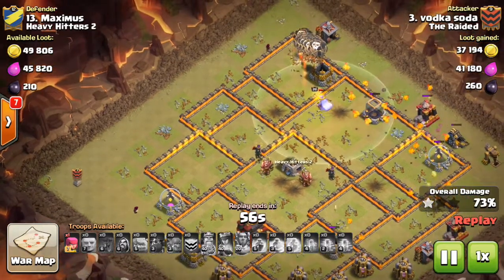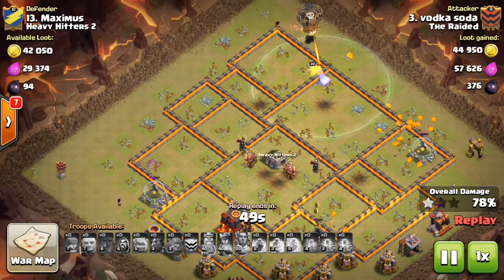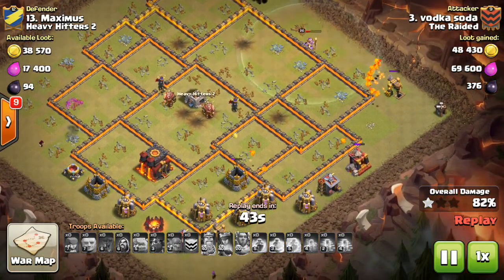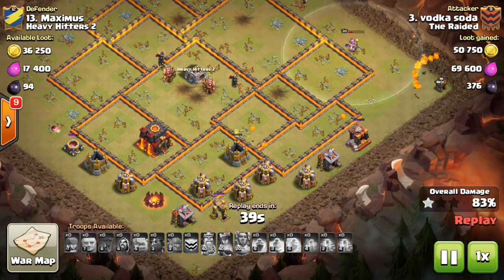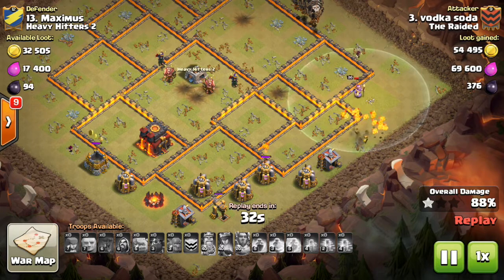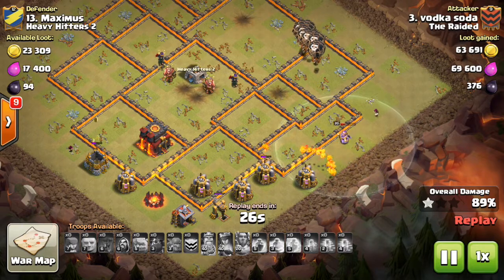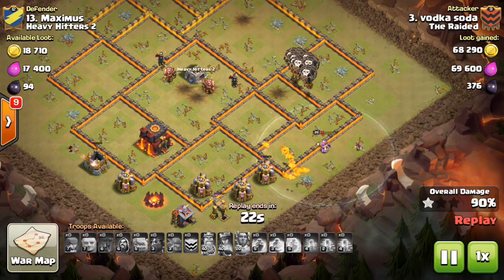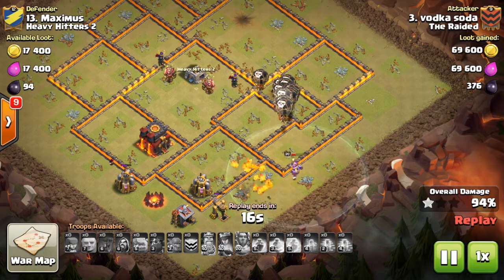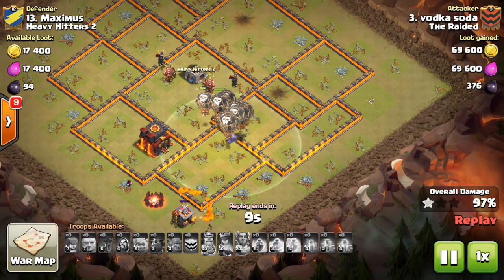Could this base have been mass bowlers and healers? Maybe, but you'd have a lot less troops left because of those max walls — it would have been a tougher attack. As you can see by the amount of troops left on the board, this base was very weak to air. One more thing: I'm new to this attack style — I have level 3 hounds and level 6 loons, so those aren't even maxed, and my haste spells are level 2. What I'm saying is this is a powerful attack on the right base and you don't even need max troops to do it well.